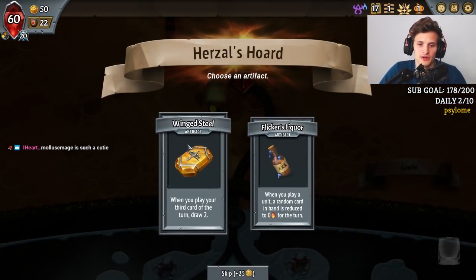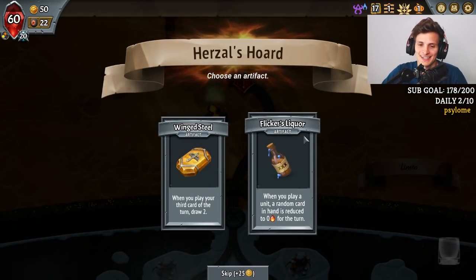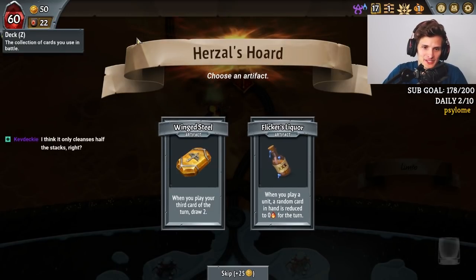When you play your third card of the turn, Draw 2. Flicker's Liquor: when you play a unit... This is tough. We've got Card Draw or Flicker's Liquor for energy. What is more important?